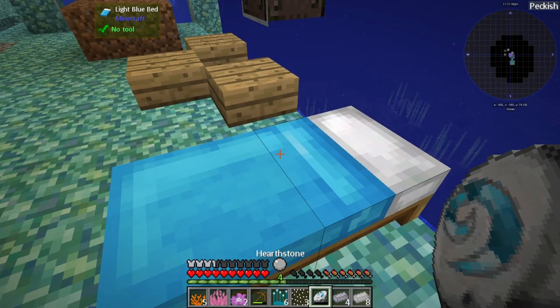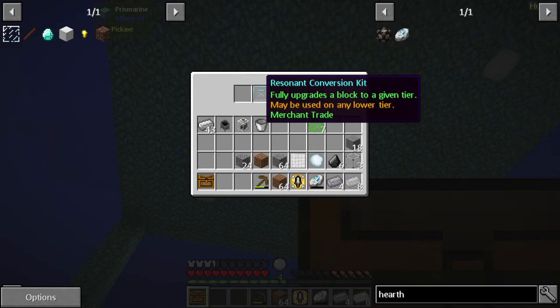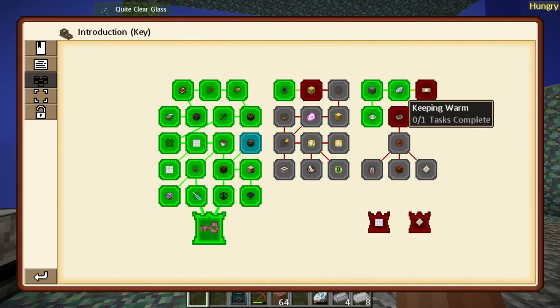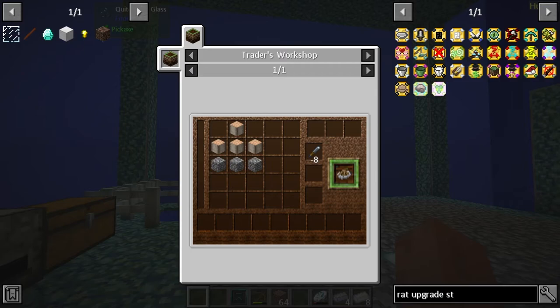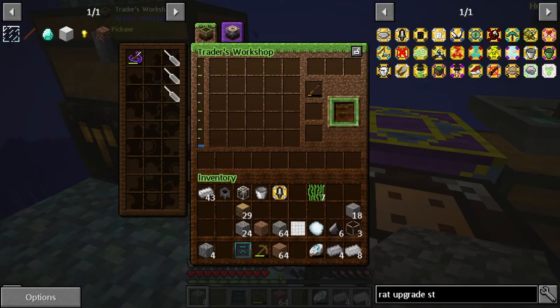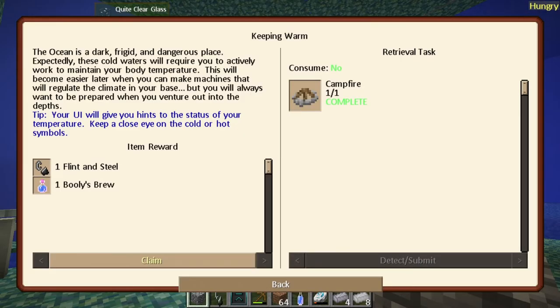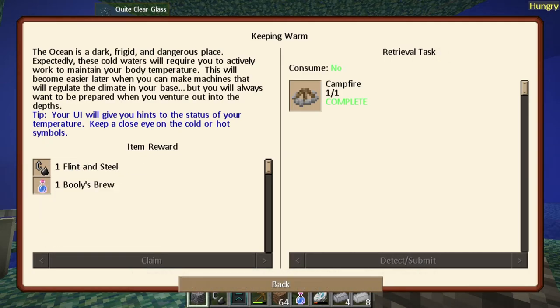I clicked the hearth stone and ended up over on the bed - awesome! We have a rat upgrade for strength, a resonant conversion kit, and a keeping it warm quest. Let's do keeping it warm - it wants a campfire, so we need about four pieces of wood, some cobblestone, all crafted in the trader's workshop. There's the campfire - let's claim the rewards. We get a flint and steel and a bullies brew, which might come in handy if we want to go kill some squid.